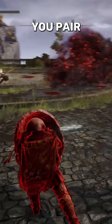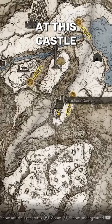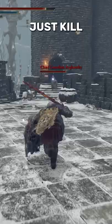When you pair this thing up with the Ground Slam Ash of War on any weapon of your choice, it adds the final touch. You can pick up the shield at this castle in the Mountaintops of the Giants — just kill the boss at the very top.